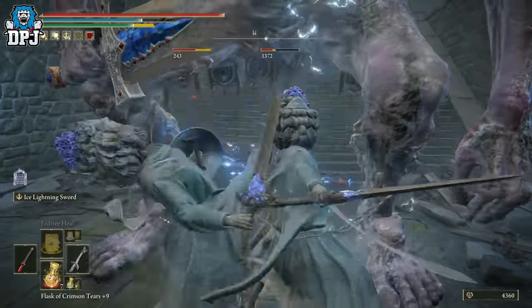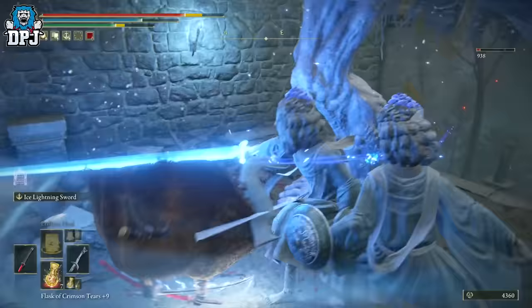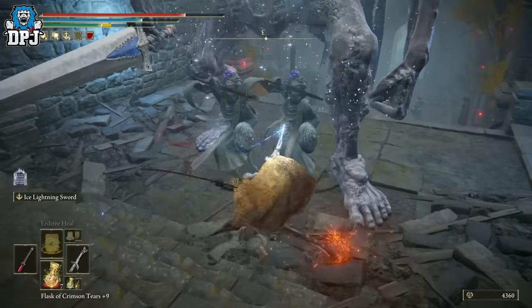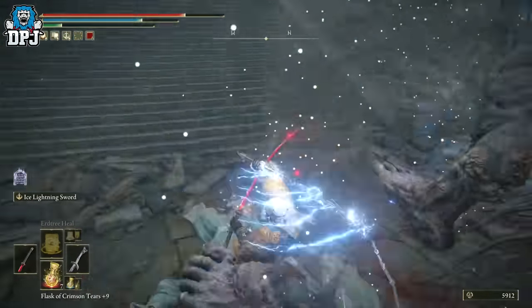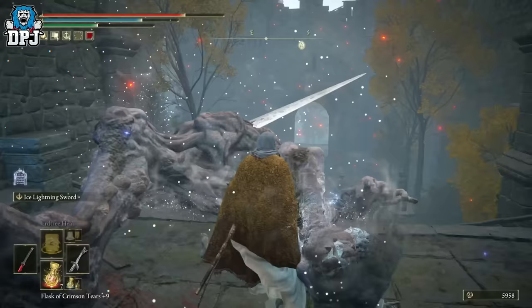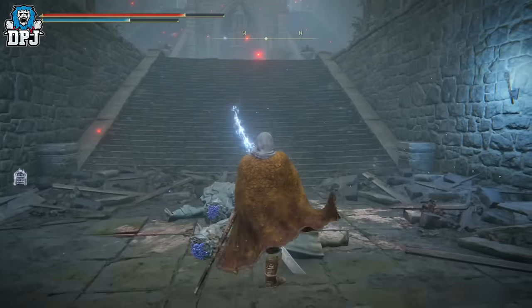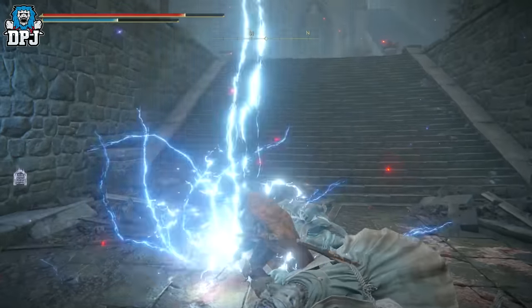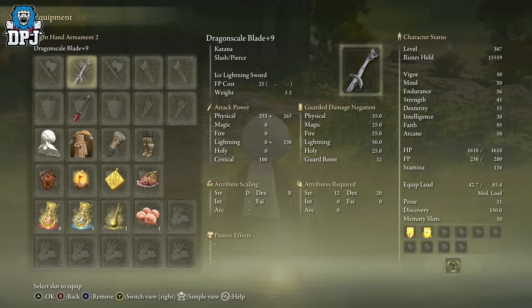This blade — it's a katana, most people love katanas, and this is just one for the collection. I'm actually dual wielding it with my Rivers of Blood, so I'm getting ice lightning damage as well as bleed together. The possibilities are endless with this game. The weapon itself requires 12 strength and 20 dexterity — that is basically it.